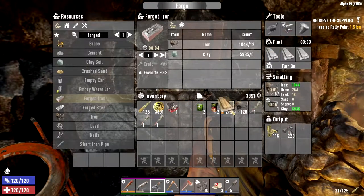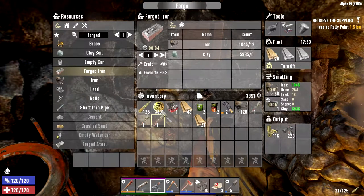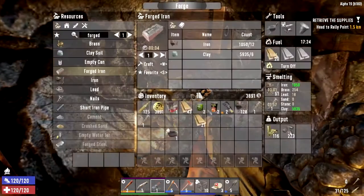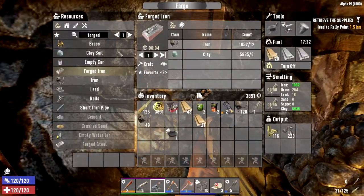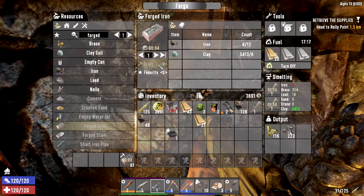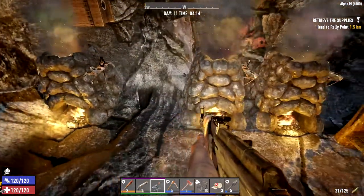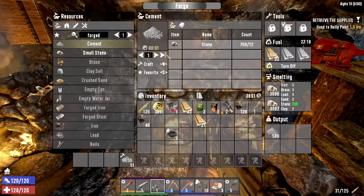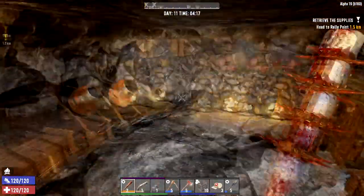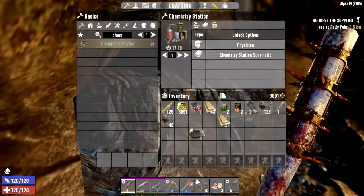I'm gonna drop some of my wood, turn that on. I'm actually gonna put the wrenches in first — they give me lots of iron. Alright, forged iron, craft 87. I also made some bullet casings and bullet tips in case we have to craft our own ammo. I'm gonna raise the production on these. I know it's gonna be some time till the cooking gets done, so why not do a quest for that? I'm gonna clear up my inventory a bit.